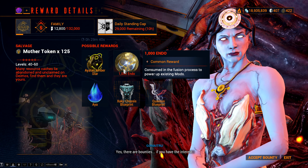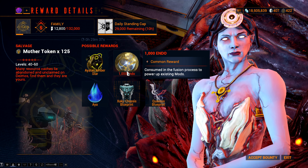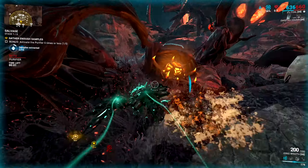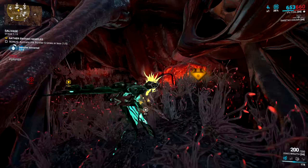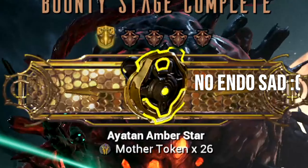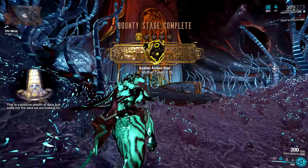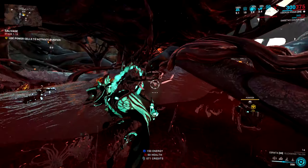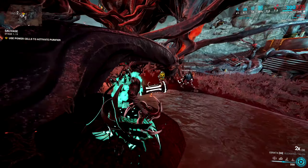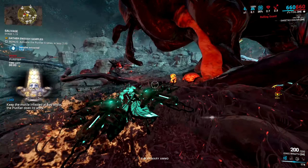Then we have Bounties. This is a method I would recommend for newer players to grind until they unlock Arbitrations — this is the go-to in my opinion. The tier 5 Deimos Bounty has a 45.45% chance to drop 1000 Endo on stage 1 of the bounty. Keep rinsing and repeating this method and you will farm quite a lot of Endo per hour, as each stage should take about 2-3 minutes. Go in, do the first stage, go out, extract. Don't complete the entire bounty — just do stage 1 the whole time, rinse and repeat.